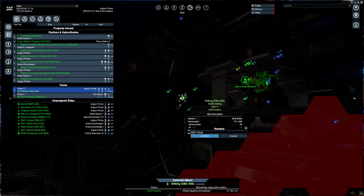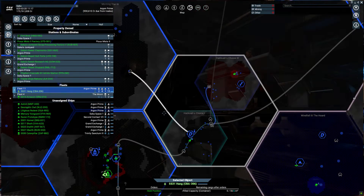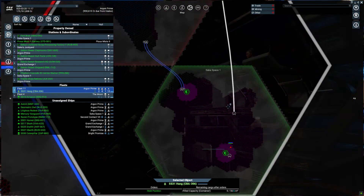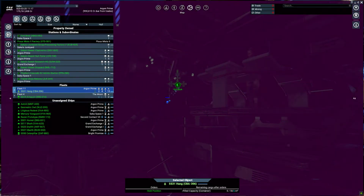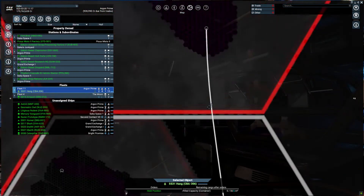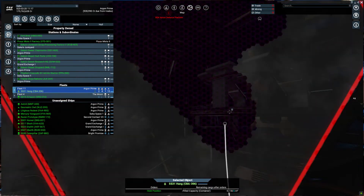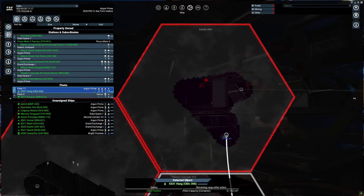Now that we are ready to roll out, the Earl King will be named for the NCOIC of the Marines that led the charge to take this ship in the first place — the SS-31 Hong. So we are ready to roll out. Our agenda today: unfortunate news up in Saka Space 1 — our defense station just to the west of the Family Zen Gate was destroyed. The Fort Brock held up amazingly against an I and two Ks, but the old Tharka's Cascade defense platform was destroyed, and we can't let that fly. So today we are going to be moving into Family Zen, put another Fort Brock in between the two gates, and slowly make our way against the Xenon defense platform and solar power plants. We will put the Hong through its paces.